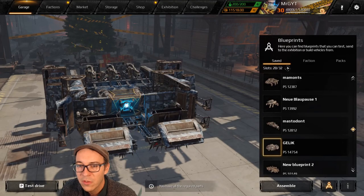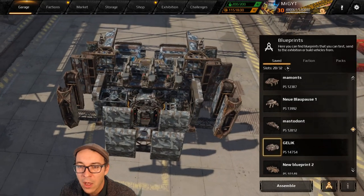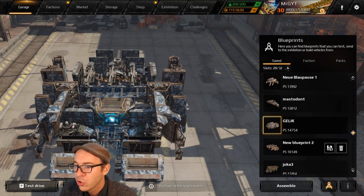Next up we've got the Helios hover meta. This one is going to show up with Nova, three Helios, a little bit of spaced armor, cloak obviously, a Cheetah engine, and Apollo.